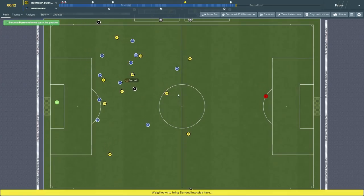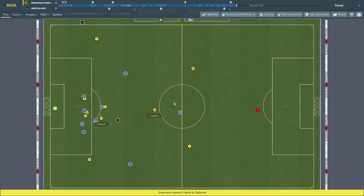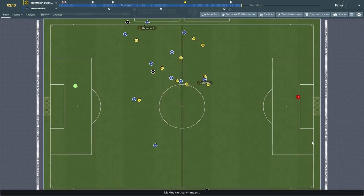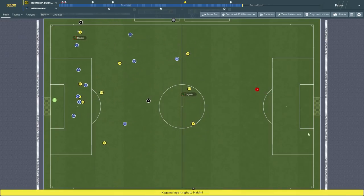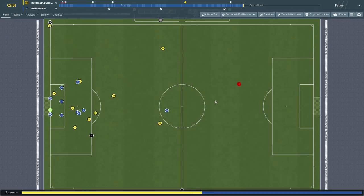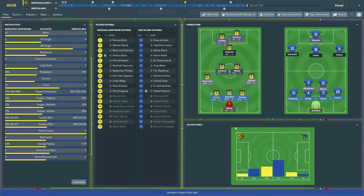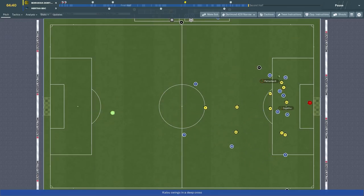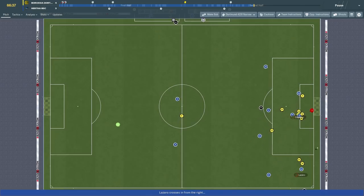The libero gives us plenty of options when we set up three-man defenses. As long as we're not playing with a defensive midfielder, the libero can position himself quite high up the pitch. In comparison, when I play with a ball playing defender in a three-man back line without a DM, I normally like to ask him to be a stopper to encourage him to step up for interceptions. The ball playing defender is not as aggressive as the libero during transitions — he keeps in line with the rest of the defenders when we have the ball so that he can quickly transition back into defense. The libero, on the other hand, tends to require more work rate, fitness, decisions, anticipation and concentration in order to get back quickly.